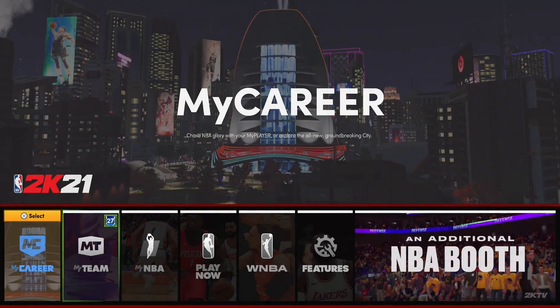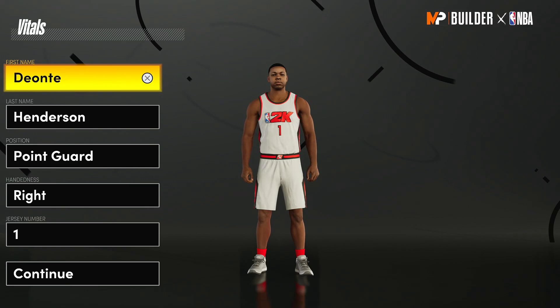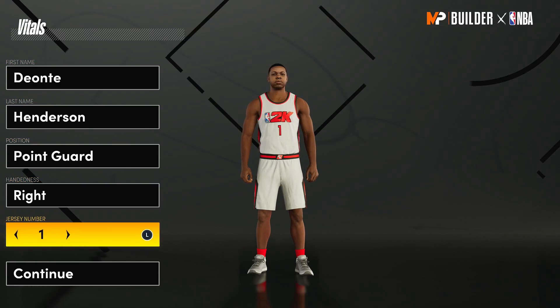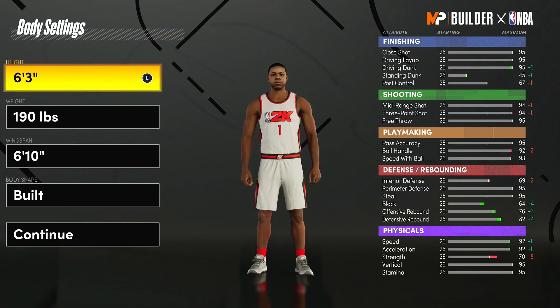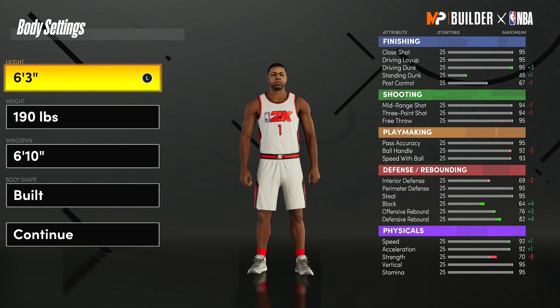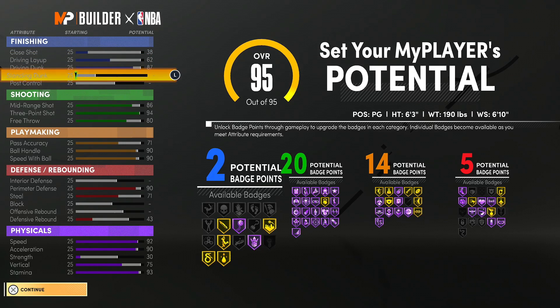What's up world, it's the Franchise here on PS5 on NBA 2K21, introducing Deontay Henderson, point guard out of Indiana. Starter for the Maine Red Claws, right hand, jersey number one, six foot three, 190 pounds, and a six foot ten wingspan. This is an NBA-ready body.